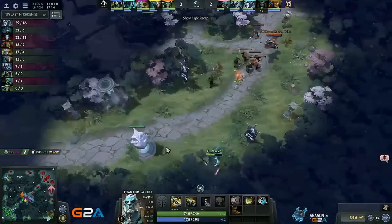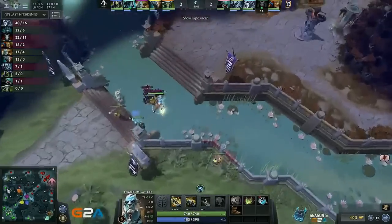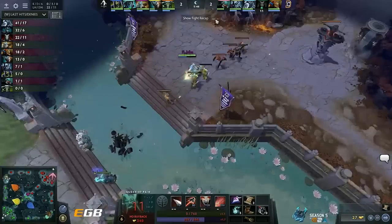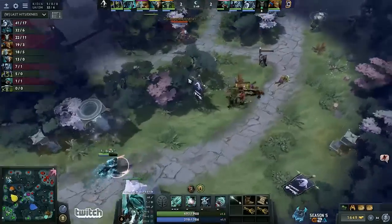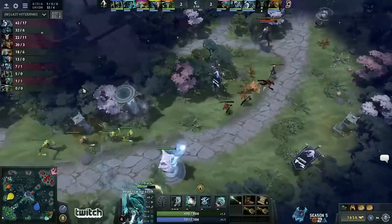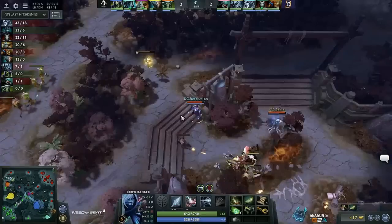They were just fluffing him up? Fluffing him up? You make him sound like a pillow. You look tired — have a nap while dead. Poor Queen. It was a hard life, especially when she was having such a good time in lane. Now it's 18-6 versus 22-11. The Drow Ranger is still shredding the CS wall.